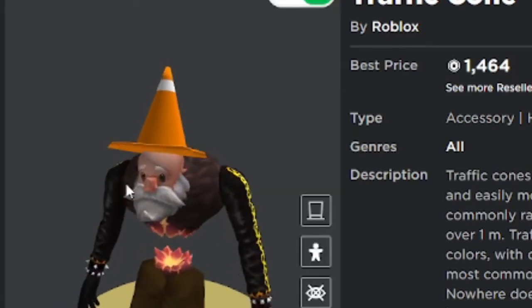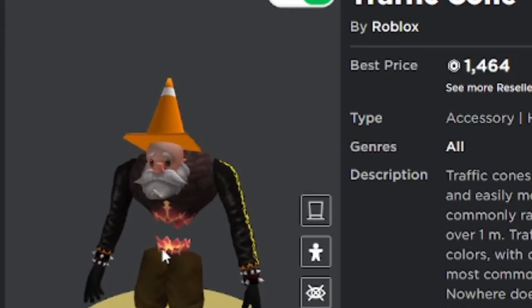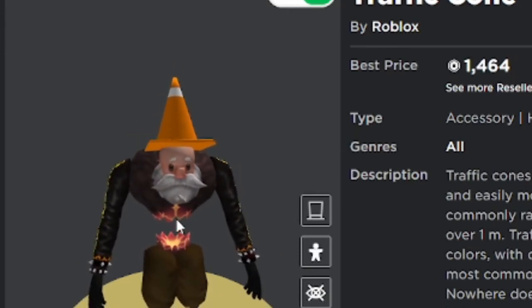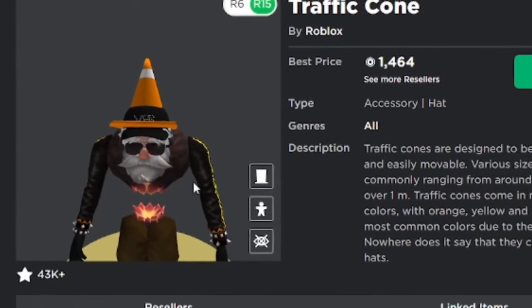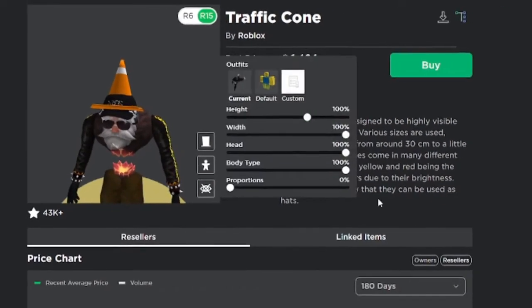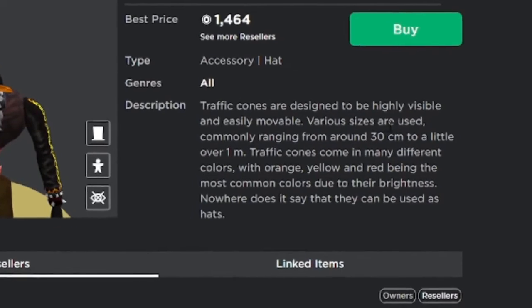I don't know why my character is having like a seizure or something — he is not liking this traffic cone right now. He's having some sort of a seizure and I have no idea what's going on. Anyways, wow, there's such a massive description here as well.